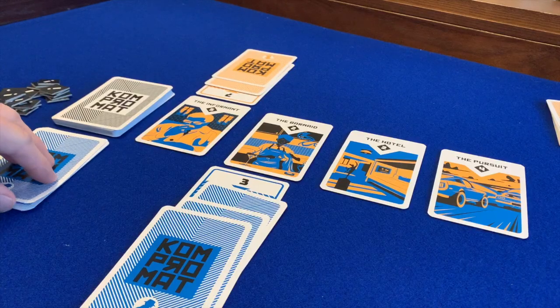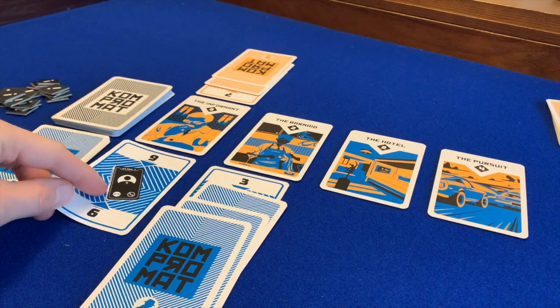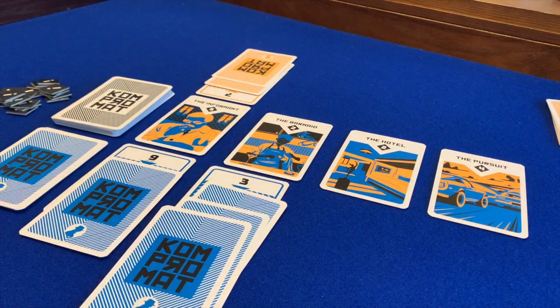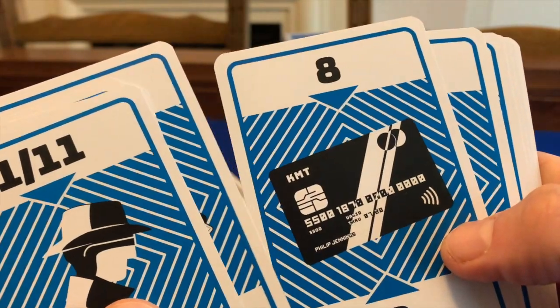Let's start off by looking at how the game works. Compromat is a game for exactly two players who take on the roles of rival spies competing by taking on daring missions in pursuit of victory points. The gameplay will be familiar to players of Blackjack, 21, or Pontoon — players attempt to outscore each other over several hands but never going over 21.